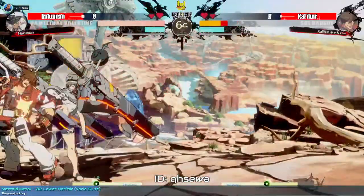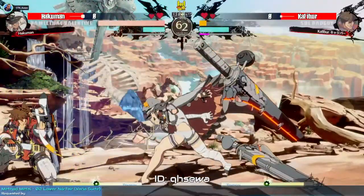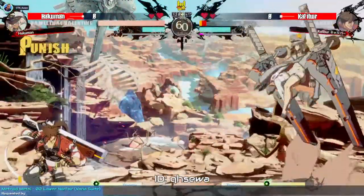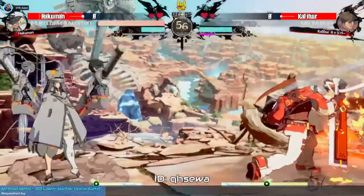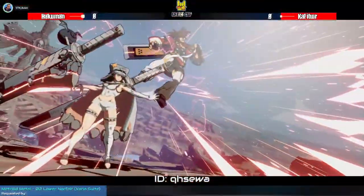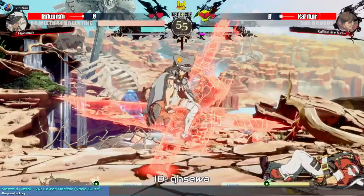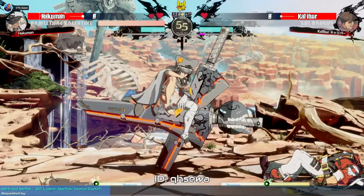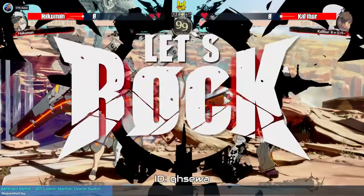Hakuman is applying pressure, trying to prevent Sol from getting out of the corner. He wasn't quite able to finish his wall-break combo. A good Roman Cancel attempt there, and a nice 5S into 5HS from Hakuman, who takes the first round. That pose is reminiscent of Ram in Xrd.